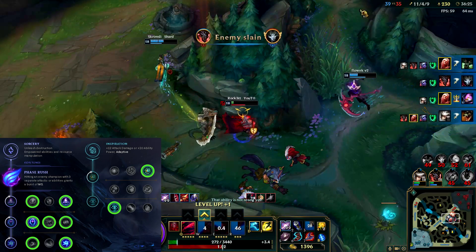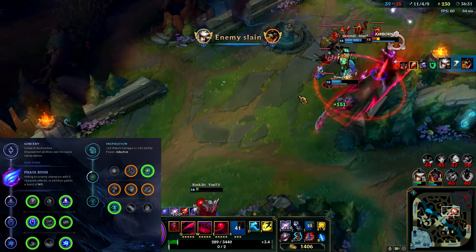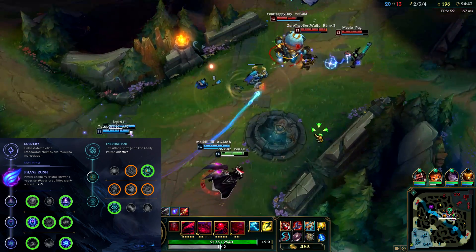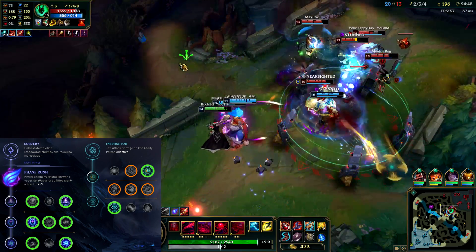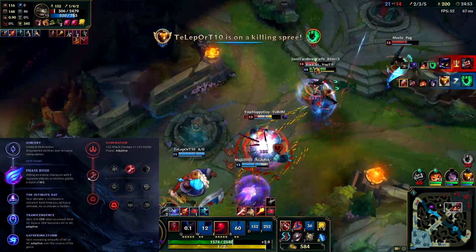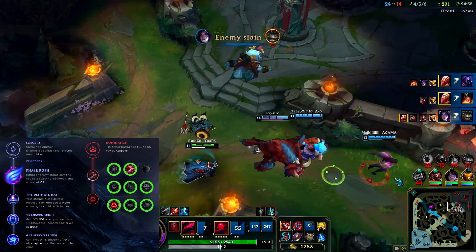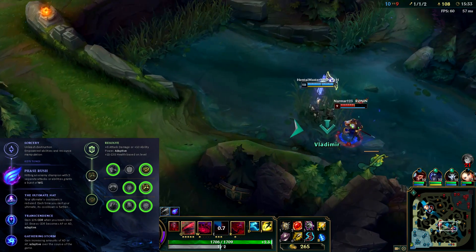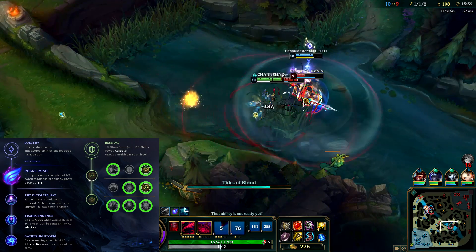That's my preference for the secondary rune page, but you can also choose different runes in this tree — for example, Magical Footwear, Biscuit Delivery, Future Market, or even Dematerializer — depending on your playstyle and how confident you are handling the lane without bonus healing, bonus gold, or free farm. There's also the option to take Domination for more stacking AP, self-healing, vision control, or bonus true damage, or Resolve for more tankiness. The secondary page doesn't have as big an impact in the end, so you have flexibility.